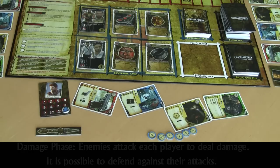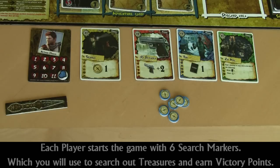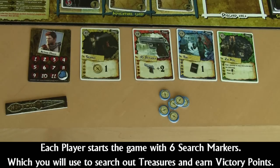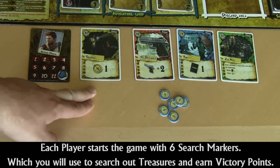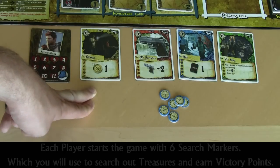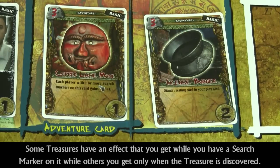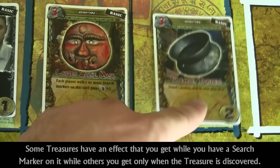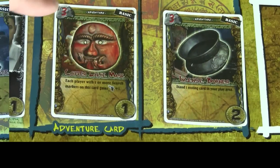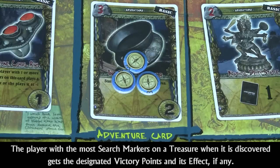Now I'm going to explain how searching works. Each player starts the game with six search markers. There are effects in the game that allow you to place a search marker on a treasure card in the adventure card area. A treasure card has a victory point value in the bottom right corner, an effect in the center, and a search marker requirement in the top left corner. When a treasure card has search markers on it equal to its search marker requirements, it will be discovered.